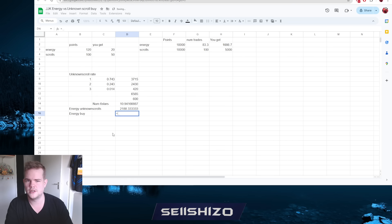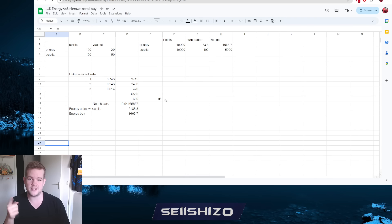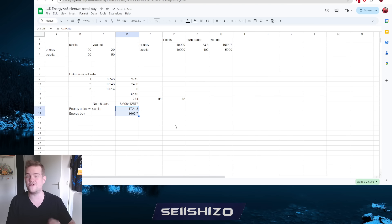Eleven six-stars times 200 energy each comes out to 2,200 energy via the unknown scrolls route, compared to 1,600 from buying energy directly - so unknown scrolls slightly edges ahead. However, there are three factors: A) it costs mana; B) we assumed five-stars into six-stars - if you start from four-stars, that's another 96 fodder, and from three-stars another 18, so the effective energy yield drops; C) if you exclude three-stars entirely, the number drops further. These numbers end up being very even.